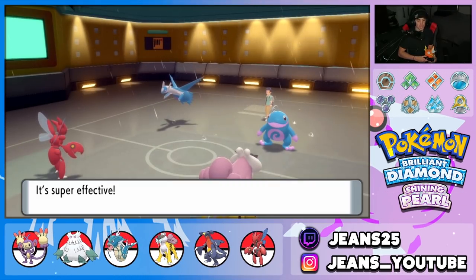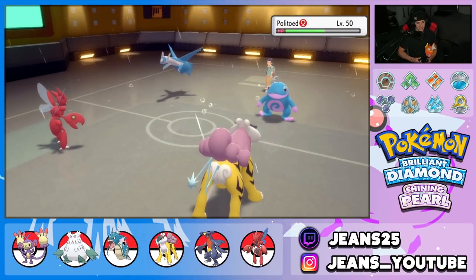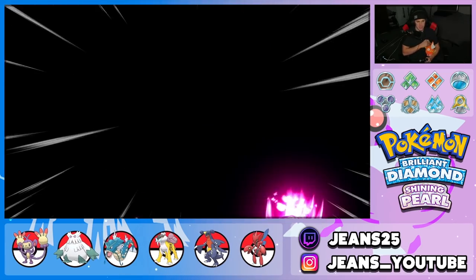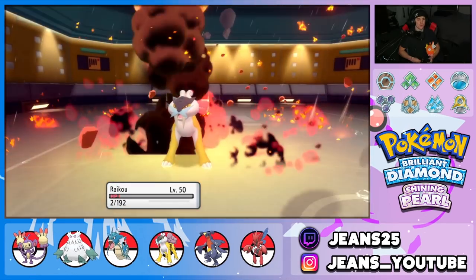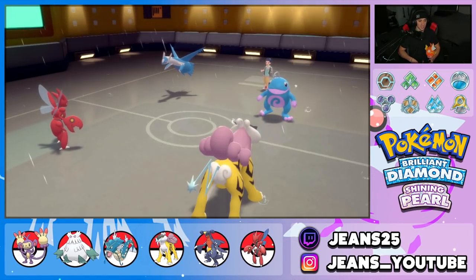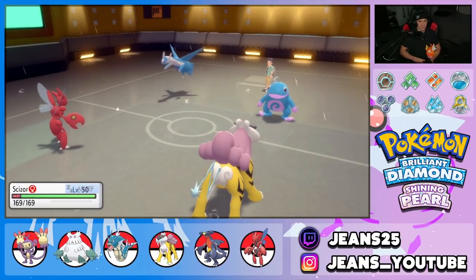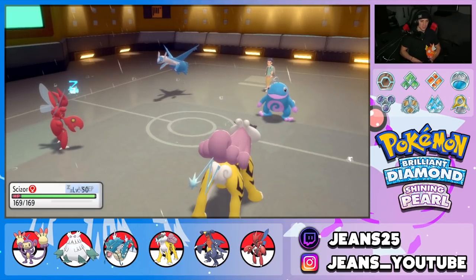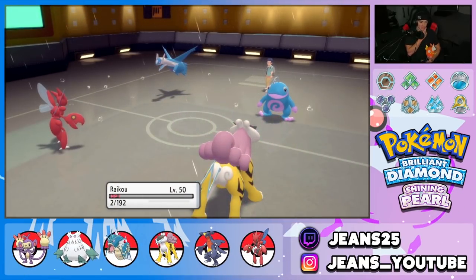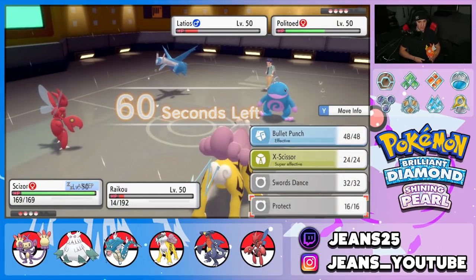Raikou wakes up — awesome! Thunderbolt pokes Kingdra for some good big damage. Kingdra has a Berry but it's all good, we're not playing around. One of his attacks might come after my Raikou — Draco Meteor connects and Raikou survives at two HP! Setting up Swords Dance with Scizor, sitting in a solid position. Then Hypnosis connects again — come on! Can't take out Politoed with Snarl, but we do outspeed.